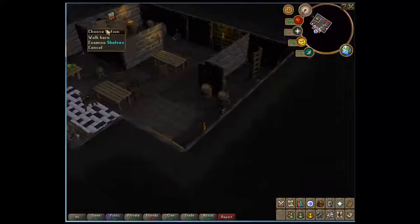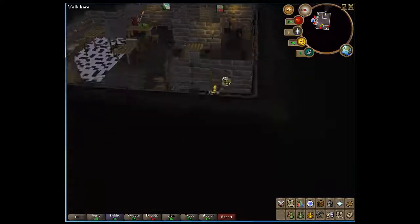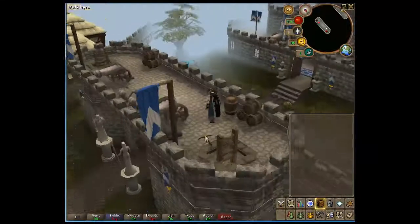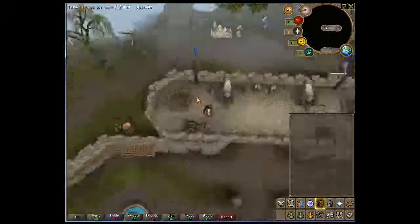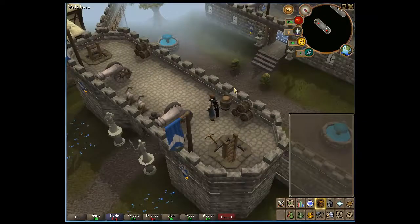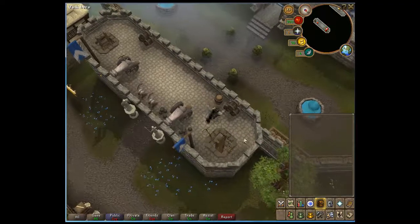Later on you'll probably be coming back to this place for a quest, but that's for you to discover. You can also find a bronze pickaxe up here. This is quite useful, as it is the first pickaxe that you will probably use, unless you turn to members immediately where you'll get a dwarven warhammer or something like that. It's pretty much every tool that you'll ever need.